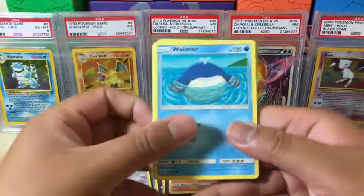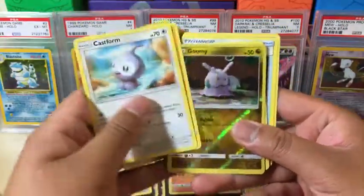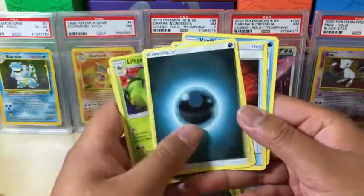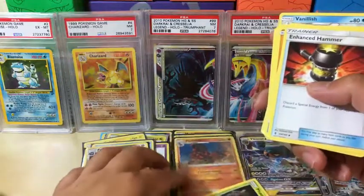Green code — so different methods. We got a Goomy which is the reverse holo, Lilligant, Darkness, and just an Enhanced Hammer. And I dropped the Phantump.